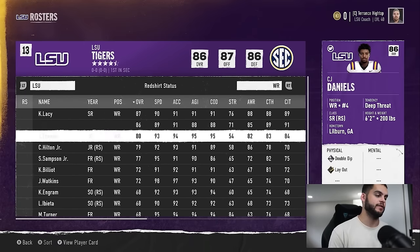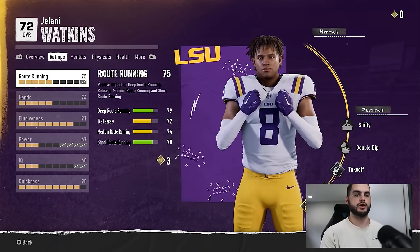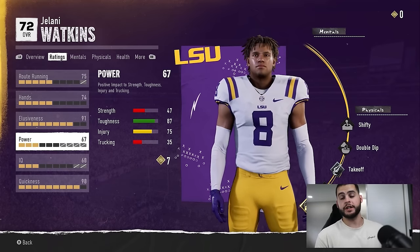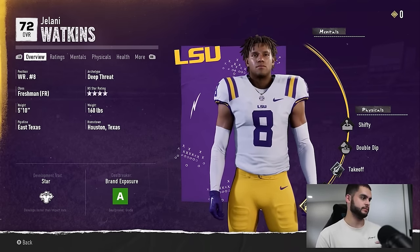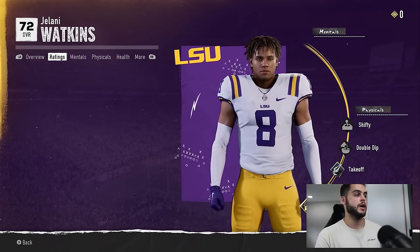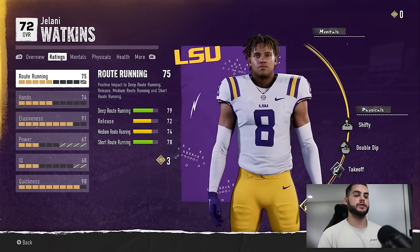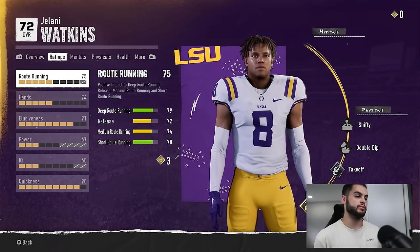Looking at a player — let's go to Jelani Watkins, my favorite guy to use — there are a few things to consider. First and foremost are the stat caps, which I have a video on. The stat caps are those gray squares with a line through them; they're basically the limits of where a player can grow with any different archetype. Then there's the dev trait, visible in the bottom left corner: star, impact, normal, elite.